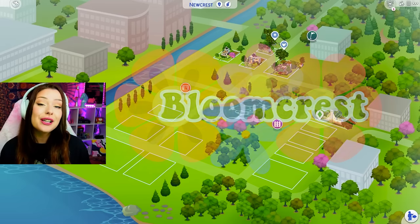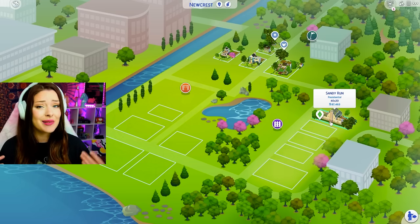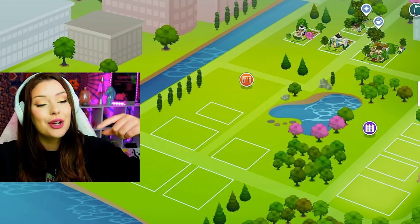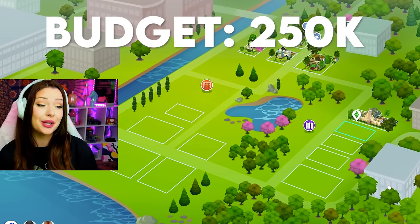The way we're doing it is every lot increases in price. As we move on to the next lot, we have to increase our budget and it's getting pretty drastic. Last one we did was 100k. I'll link the playlist down below where you can see all of these builds so far. But today we are doing a 250,000 simoleon budget.